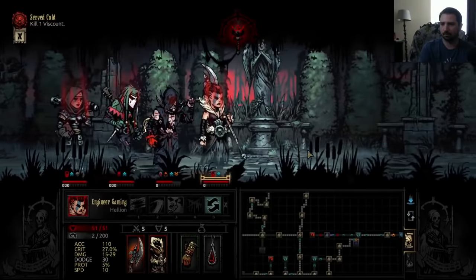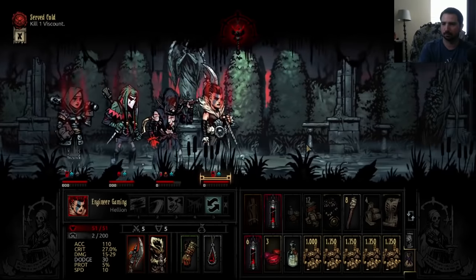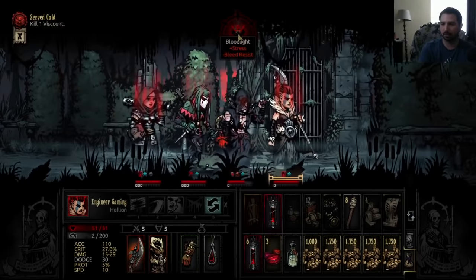This also has the added penalty of reducing all passive stress healing your units accrue while in town. Normally you get 10 stress healed each week that a person doesn't go on a mission or spend time in a facility, and this lowers it down to five. But don't get it twisted — you probably shouldn't rush this the moment you see this town event. All it's doing is signifying to you that the courtyard quest is ready and you can do it when you're ready.